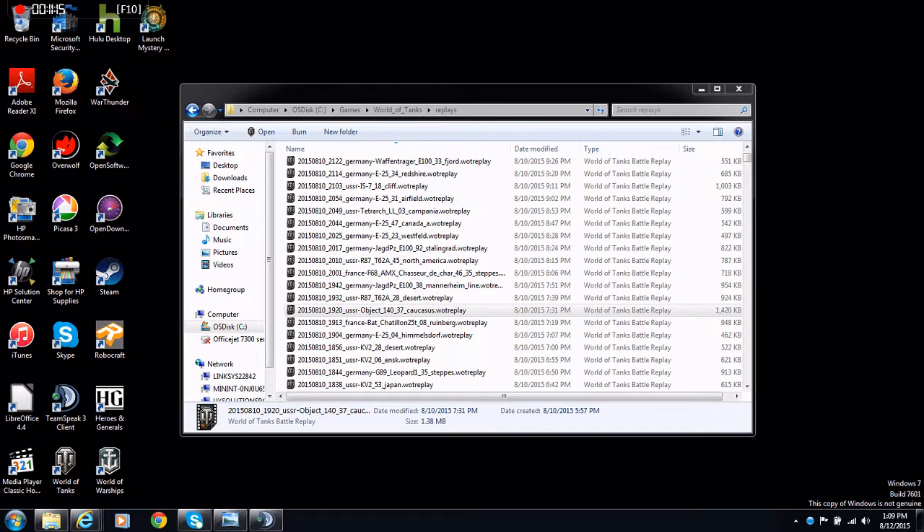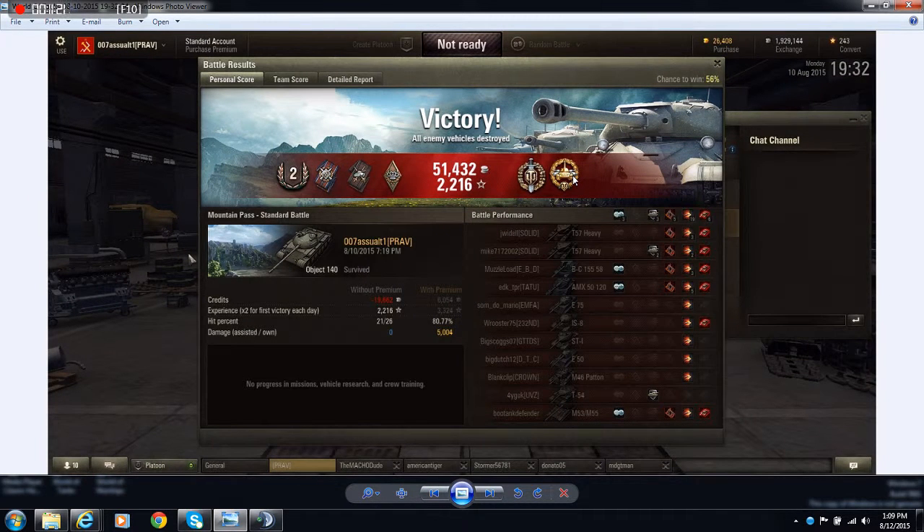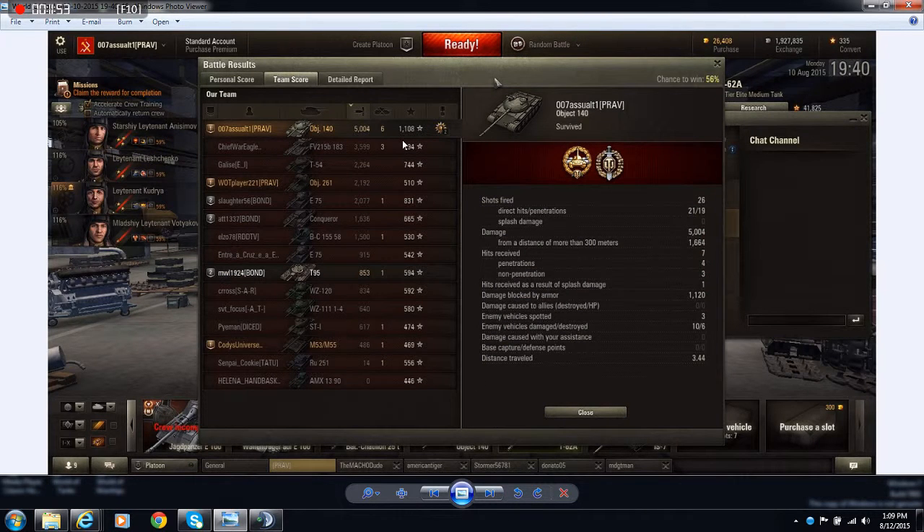Let's look at the after-battle stats. We rounded up with a high caliber, a top gun, bruiser, duelist, firefur effect, and second class master badge. It's a bit disappointing — I haven't gotten my ace tanker out of it yet. I managed to get six kills with the 140. Pretty decent damage in that game. We can see we finished on top of our team in damage, obviously — six kills, 1,108 XP.